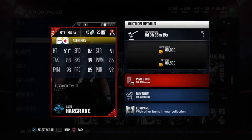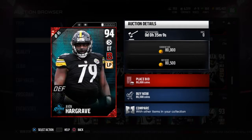Javonna Hargrave: 82 speed, 89 block shed, 85 power move, 88 tackle, 93 finesse, 92 pursuit. Good looking card right there.